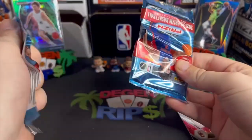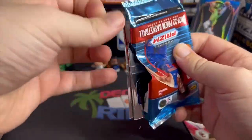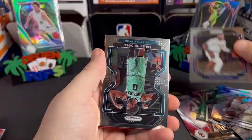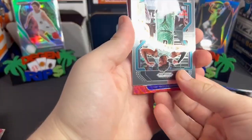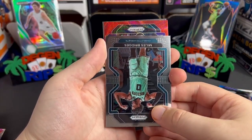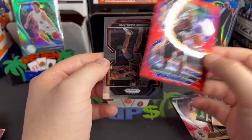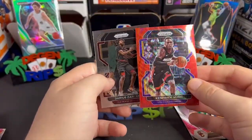All right, the final pack — Prism Basketball. We get a red wave! These are just retail packs. It's on the Lakers — is it a rookie? No, it's Kendrick Nunn. Wow. And Darius Garland joins the party.